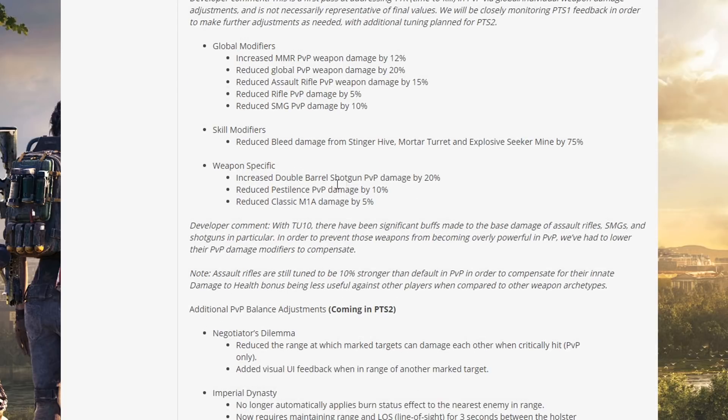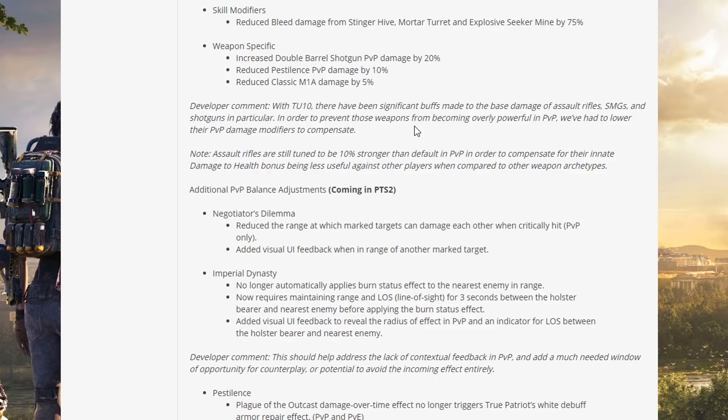Weapon specific: increased double barrel shotgun PVP damage by 20%; reduced Pestilence PVP damage by 10%; reduced Classic M1A damage by 5%. With TU10 there have been significant buffs to the base damages of assault rifles, SMGs, and shotguns — to prevent those weapons from becoming overly powerful in PVP, their PVP damage modifiers have been lowered to compensate. Assault rifles are still tuned to be 10% stronger than default in PVP to compensate for their innate damage-to-health bonus being less useful against players.